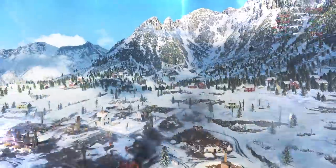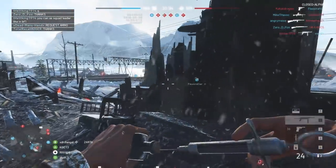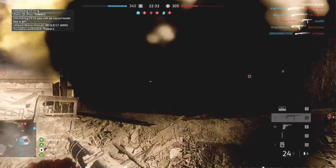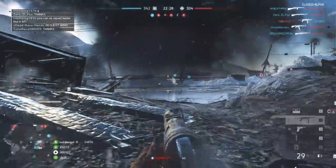Now with friendly fire off, the effects of being hit by a friendly V1 Rocket will knock you off your feet. There will be a massive explosion, and your screen will turn black for a moment.